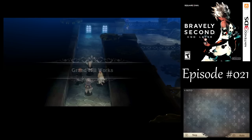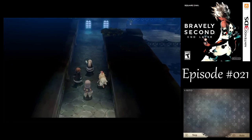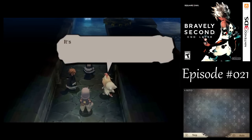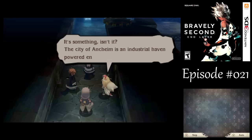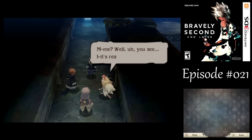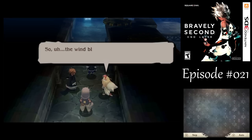We're definitely going to want to be stealing some items here in the Grand Mill Works. Sorry, spoiled that a little early. So what's up? Oh my, look at all these gears. The city of Vansheim is an industrial haven powered entirely by the wind. Your gears are so big! Oh la vosh - a city powered by wind? You must tell me how it works. Well, we already had Norzen earlier. It's really quite simple - don't you have windmills on the moon? The wind blows and the gears go round and round, like so.